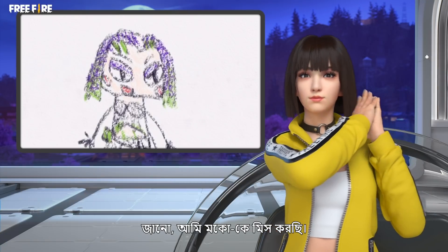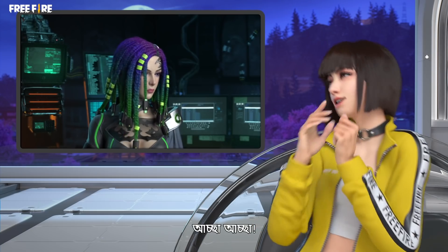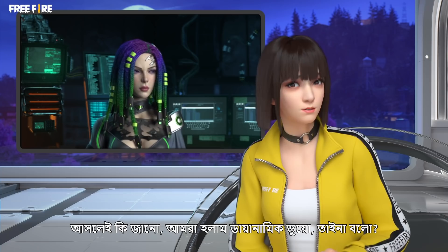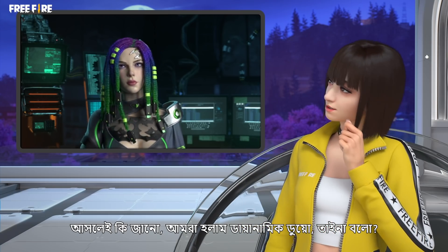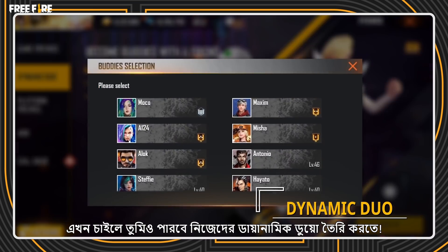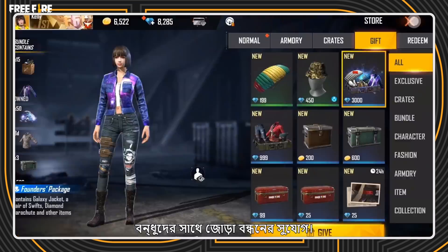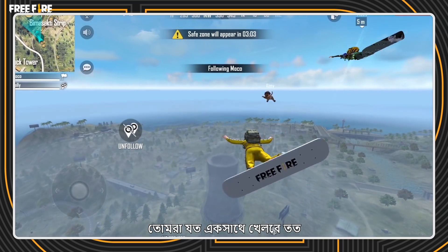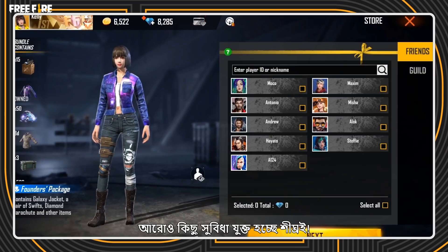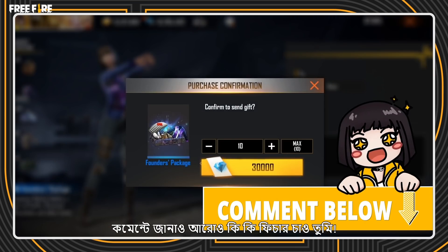You know, I kinda miss MoCo! Okay, okay! But seriously though, we are the dynamic duo, don't you think? Now you can form your own dynamic duo! The new partner system allows players to form closer ties with their best buds! As you game and socialize together, your buddy meter increases! More benefits will be added soon, but feel free to tell us what features you would like to see in the comments below!